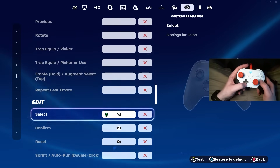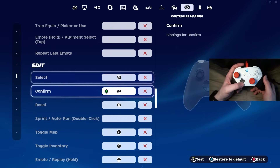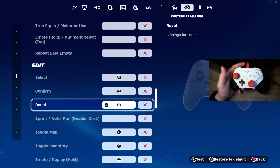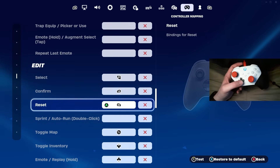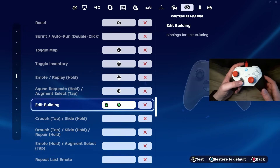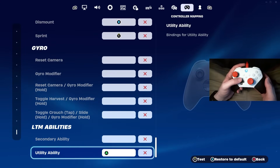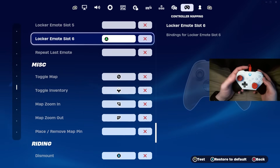For edit mode selections, we're going to select with our right trigger like the default settings. But one thing you absolutely have to change is to confirm with your left bumper — that is the best confirm bind. And you also want to reset with your bumper as well. If you don't have a controller scroll wheel, this is objectively the best reset and confirm bind on your whole controller. You'll be able to get the fastest edits and fastest confirms possible with these.